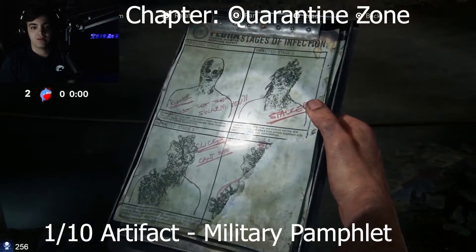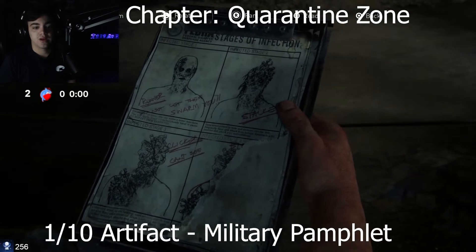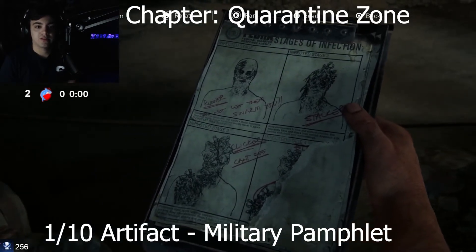So you're gonna want to go ahead and — what the heck, it shows the clicker. States of Infection — okay, that's the first collectible.